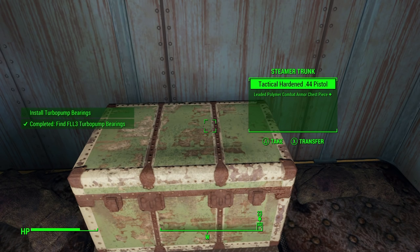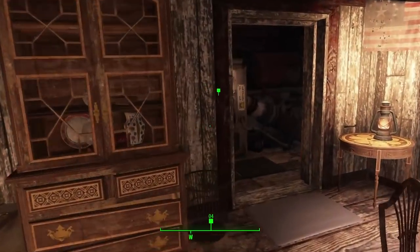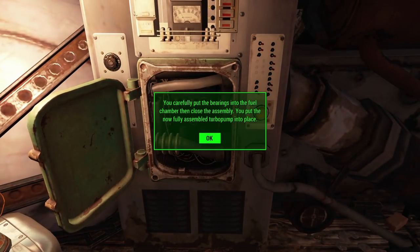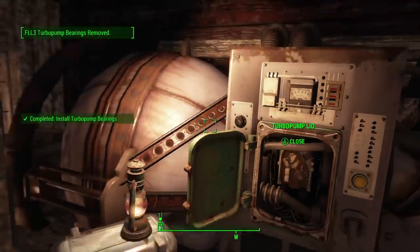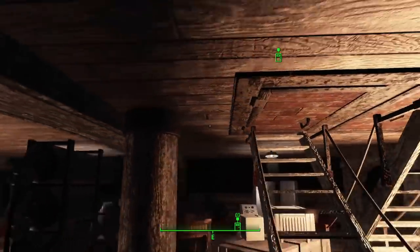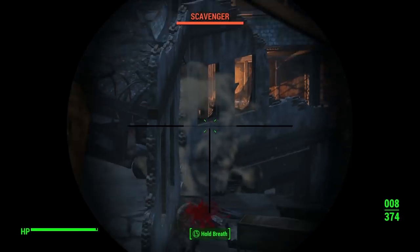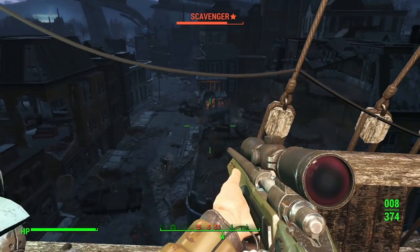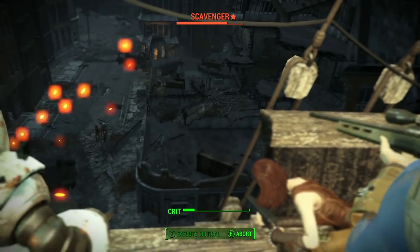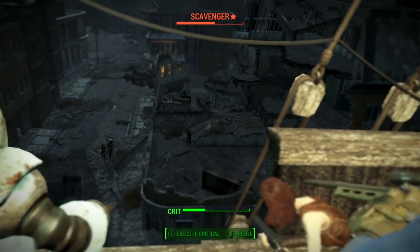The turbo pump bearings are in another random location on the map and there's no way to bypass this one. Go collect them from a random container, bring them back, and install them in the captain's quarters. If you install the turbo pump, you are choosing Ironsides. There's a way to sabotage it and side with the scavengers, but we don't want that — you have to choose Ironsides if you want the Broadsider.